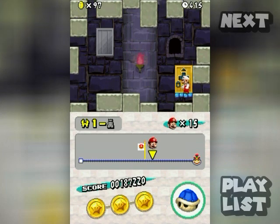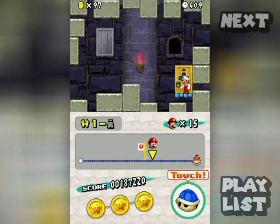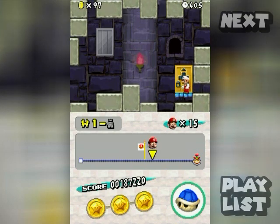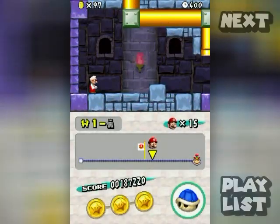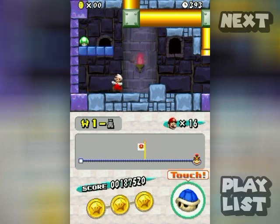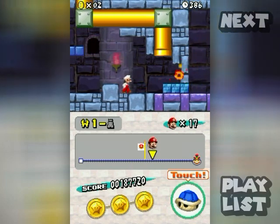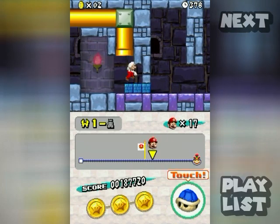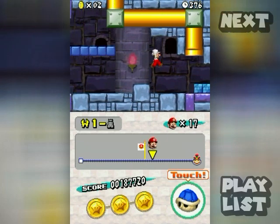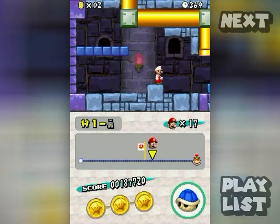There's the last star coin, but remember I said there's a secret exit? Where is it? You won't find it anywhere else in the castle — the answer is it's in here. Get ready for one of the most obscure secrets you will ever see. If you go outside the side of the screen you'll find it — there are a couple of hidden blocks there, one of them contains a one-up. This is what you need the shell for.